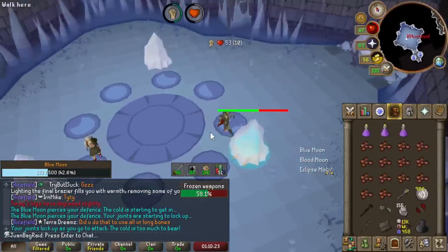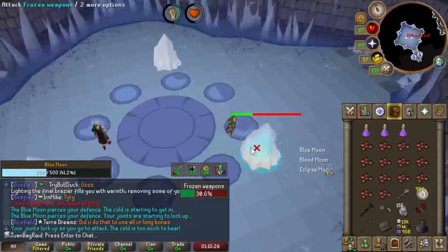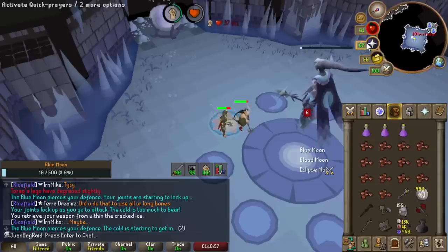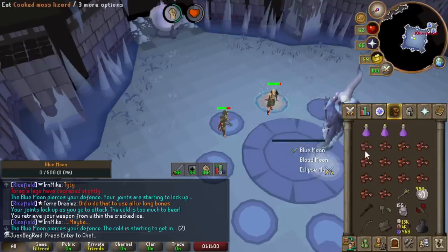We also have this second mechanic where I usually abuse to store my weapons, but now we're fighting the boss so we're just trying to break it. Failure to break it also results in taking extra damage. With torags, look at this - I only used one food this kill.